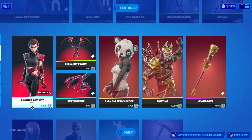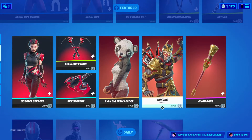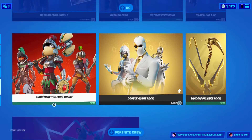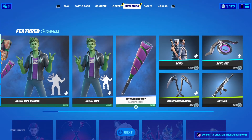Other things in the item shop tonight: we have the Echo set, the Serpent set is back, Panda Team Leader's back, Wukong's here, Burnout, Recon, Ranger, and the other bundles are also here as well. I hope y'all have a great day. Stay safe, everyone. Goodbye.